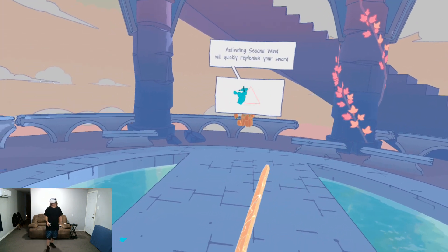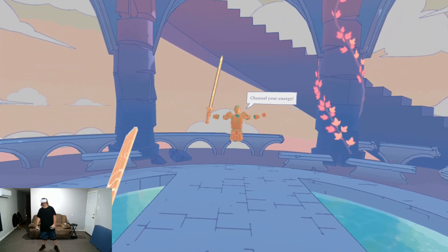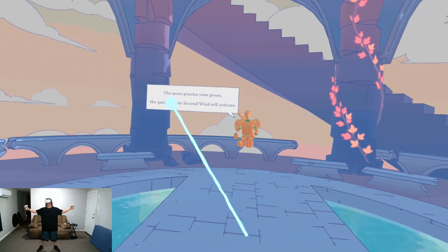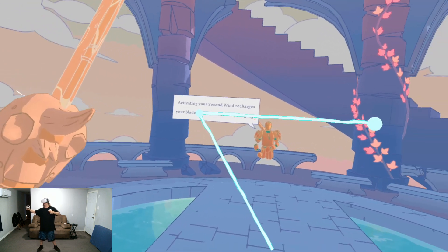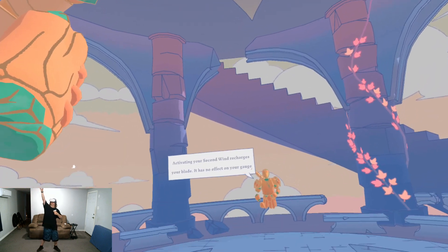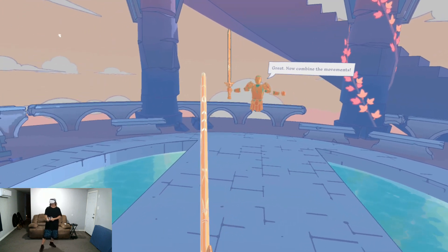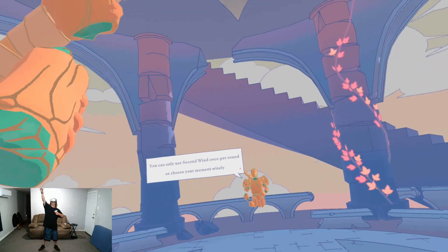Now we're going to take a look at the Second Wind. Start off like this, arms out to the side. Then bring your right arm in to the chest, and then raise the sword above your head at an angle — this will activate your Second Wind and regrow your sword one time. Obviously, it's your triangle ability.